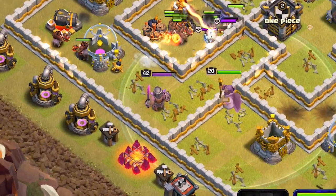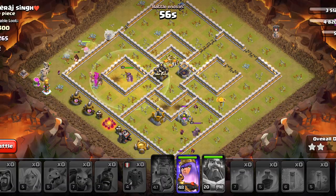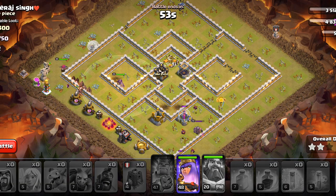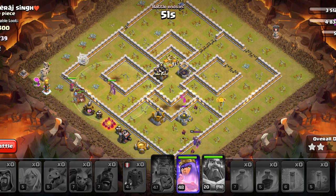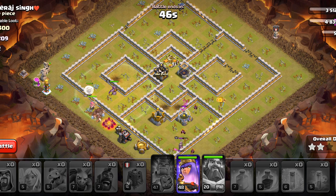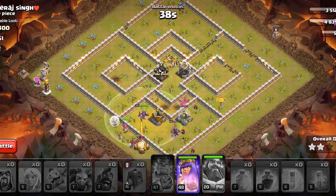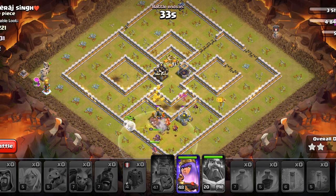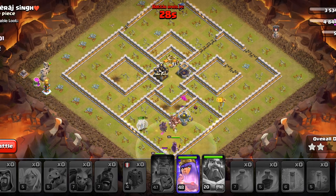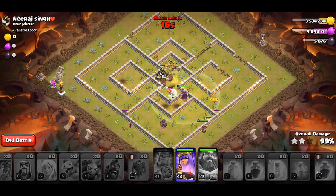As soon as the enemy King goes back to his altar, it is very likely that we will three-star. And he has gone back — the Minions are chipping away at him, and the Healers have also transferred to the Hog Riders. We still have plenty of time, and this will be a three-star. We have the Queen ability, but there's no point in using that — she is on the outside. If we were low on time it would be different, but we will get 3 stars here.